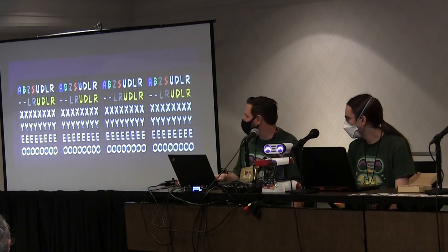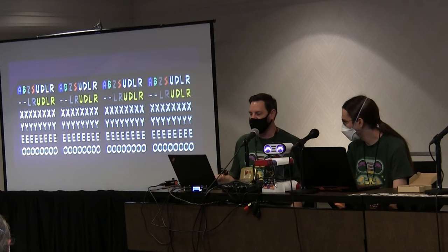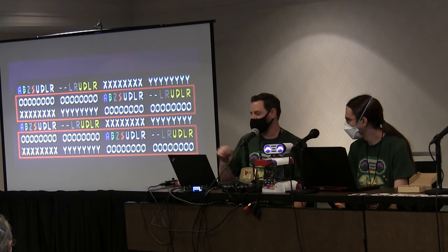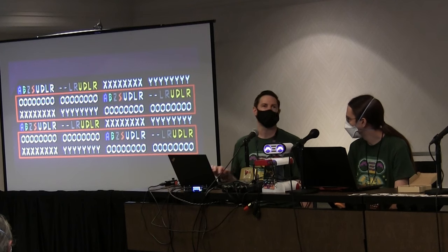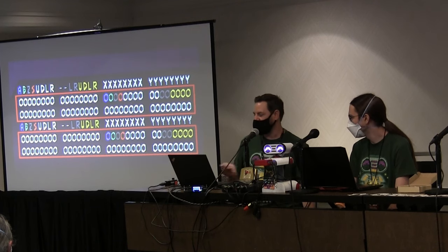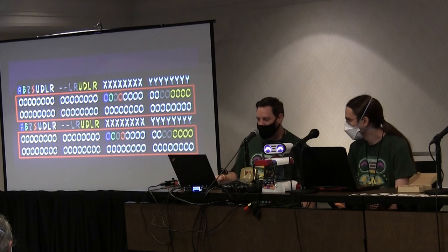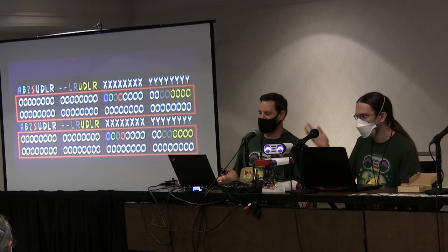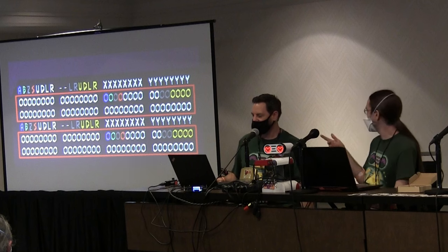I wrote most of this. So this is what the controller data looks like in memory, and there are a couple of interesting things going on here. The biggest thing to know is that these sections here are always going to be zero at the first bootloader. This is representing the state of all of the buttons on the four controllers — yeah — and the control sticks.